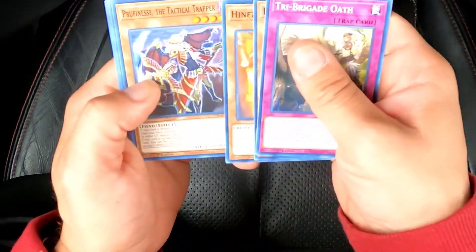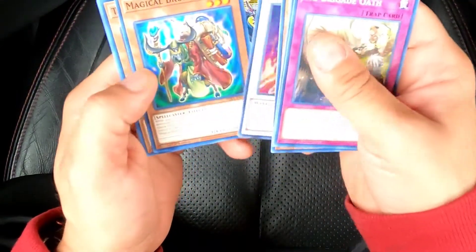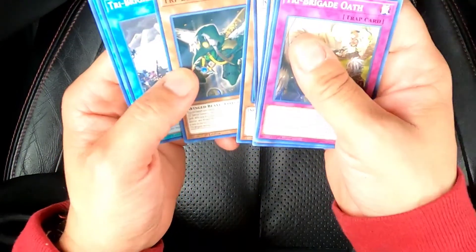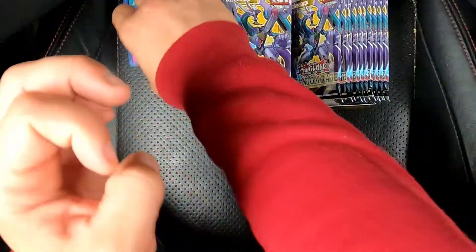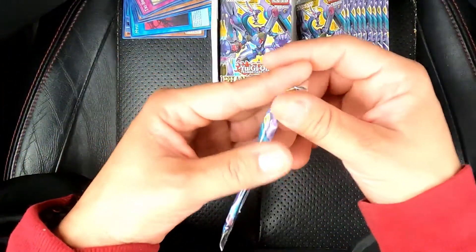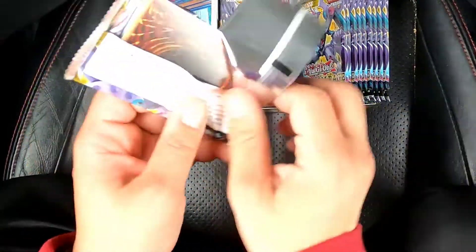Next pack: Tri Bridge. Oh — Infernoble Knight Captain Oliver! Nice. I would love — I'm still trying to do an Infernoble Knight deck profile for you guys. Haven't got all the cards yet. Struggles are real right now.